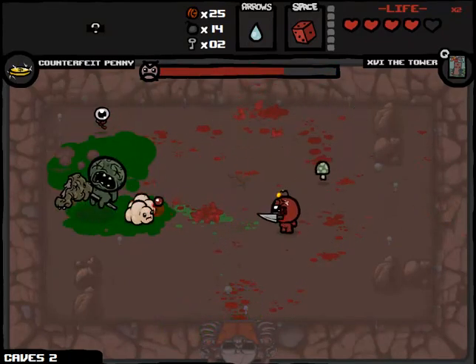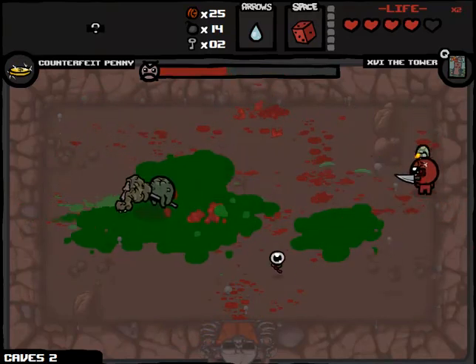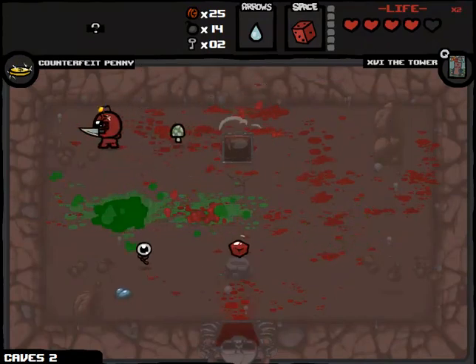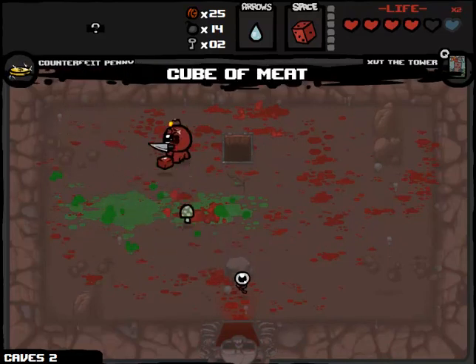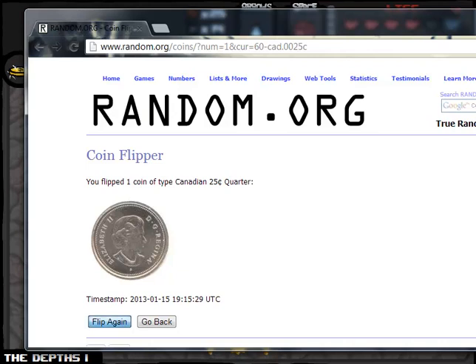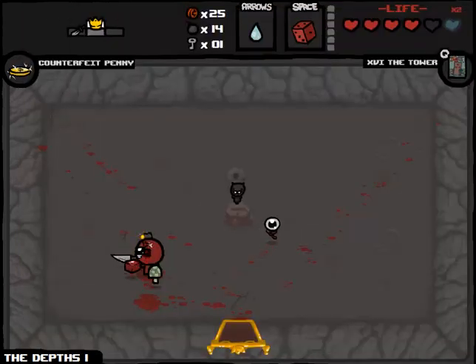With the bombs you've got to like commit to a dodge. What is that - is that a new Pestilence thing? I've been seeing that so much more often where he just shoots out like 50 bombs at once. Fairly easy fight though. We are going to get the Cube of Meat which is un-re-rollable. We'll get a spirit heart. If we get a Halo of Flies or something, who knows - maybe this Cube of Meat will be important for us. That's a good one - speed and damage up with Growth Hormones. So naturally we're going to re-roll it.